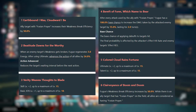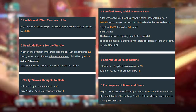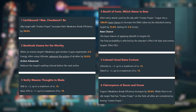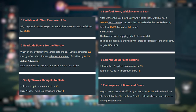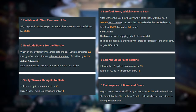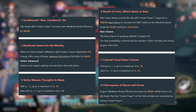For her eidolons: E1 increases the break efficiency of the skill's buff target, E2 gains energy whenever an enemy is weakness broken, and her ultimate now advances everyone forward — though note this is not 100%, so it does not guarantee a turn, meaning it's not guaranteed that all units will act before the enemy. E4 gives her skill target more damage, and E6 increases her own break efficiency while making all allies gain the skill buff.